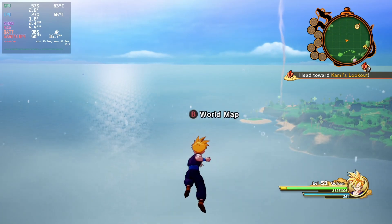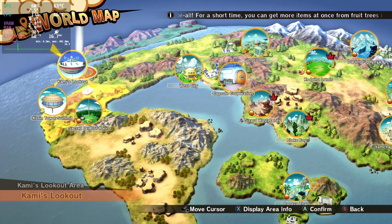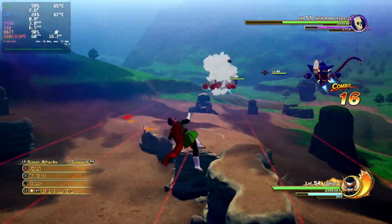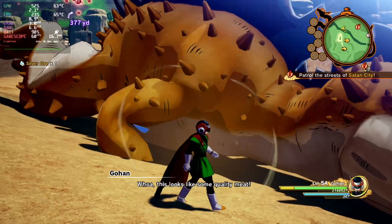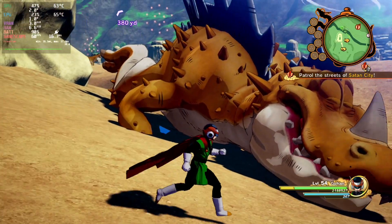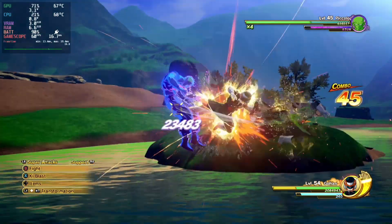When it comes to DBZ Kakarot, it absolutely decks. It's an incredible game that takes you from the Saiyan Saga all the way to the Tournament of Power, and it also includes spinoff stories featuring the history of Trunks, and depending on when you see this, a retelling of Bardock's story in his stand against the mighty Frieza.